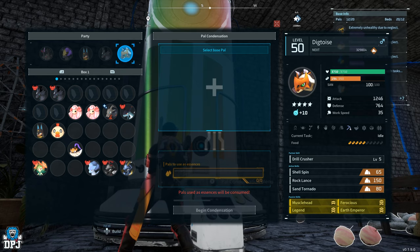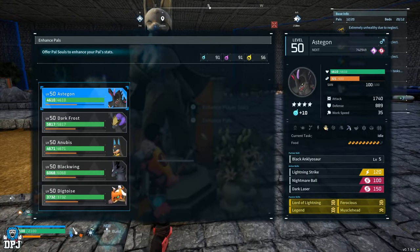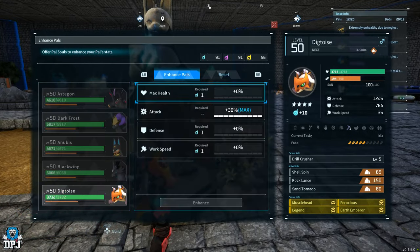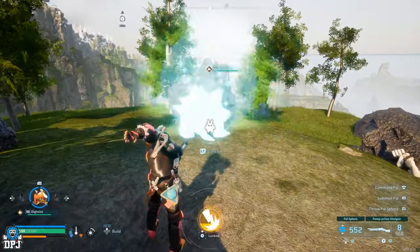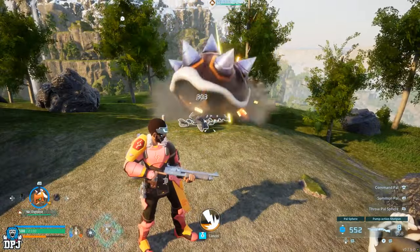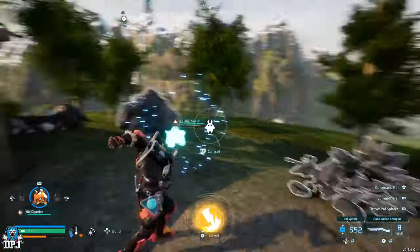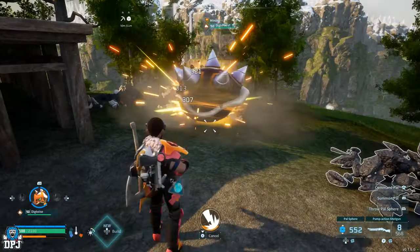This will see your Dig Toys being an utter monster. There are pals in the game which will buff your earth and ground power when in the same party as your Dig Toys, but this really isn't necessary. As you can see, I don't have any of these in my party and my Dig Toys absolutely terrorizes rocks. I've actually increased the health of my rocks in my world settings, so it would destroy them even quicker than what you see on screen.